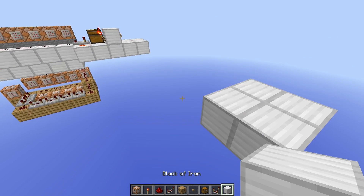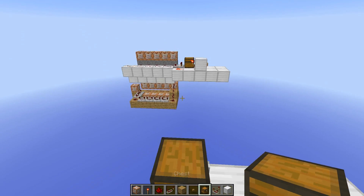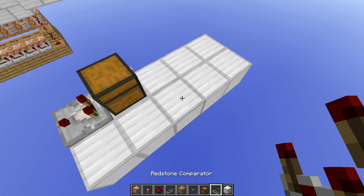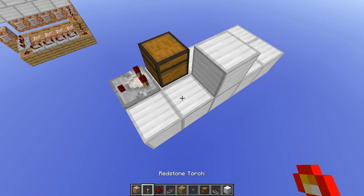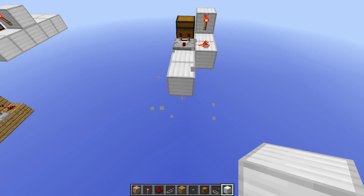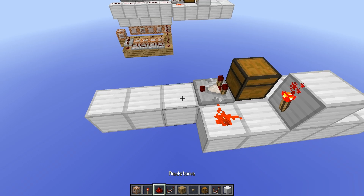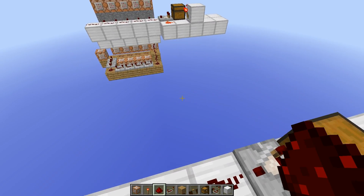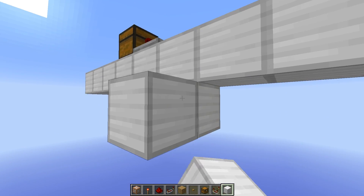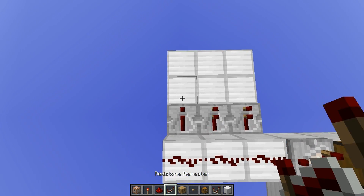Let's crack straight on with the tutorial. First we want to place our chest wherever we want, or whatever thing gives you the comparator output. Then we place a comparator next to it like this, and a block with a button, a torch, and some redstone dust. Now, depending on how many output blocks we want — I want three different output strengths for the tutorial — we just place some blocks down here, three by three, and we place some repeaters.